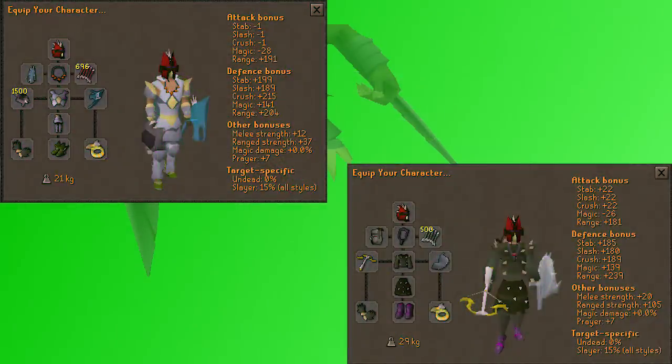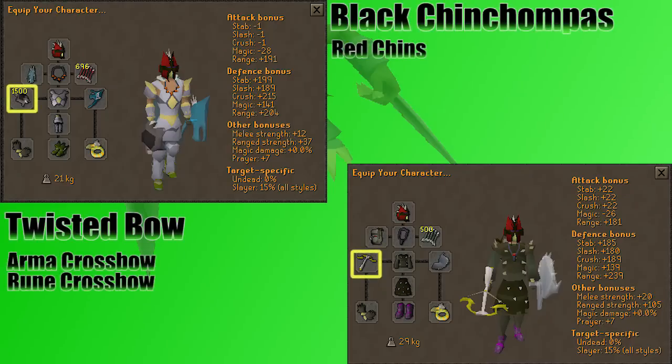Here's a look at the gear that I bring with me, and then a more budget version of this gear. If you decide that you don't want to use chinchampas, I will be discussing during the fight what you would do instead, but without chins you're not going to get very many kills here unless you're with a large group. I use black chinchampas for faster kills, though if you're a hardcore Iron Man or don't have funds for the black chins, you could use red chinchampas, which will get the job done but will make your kills slower.